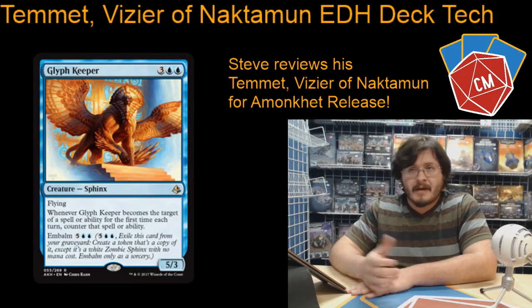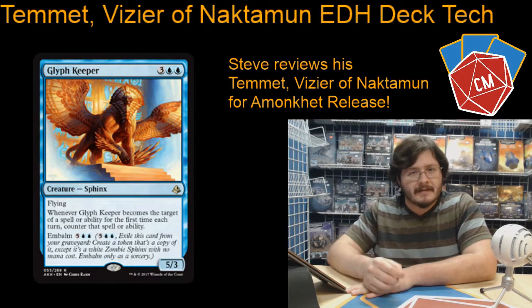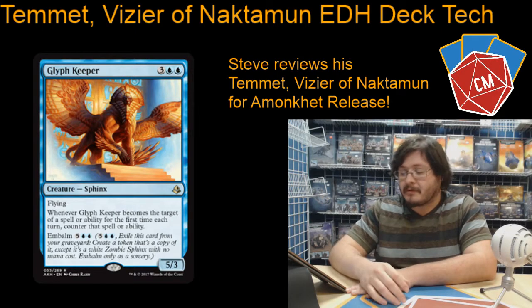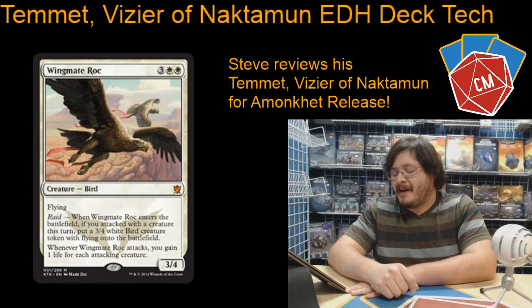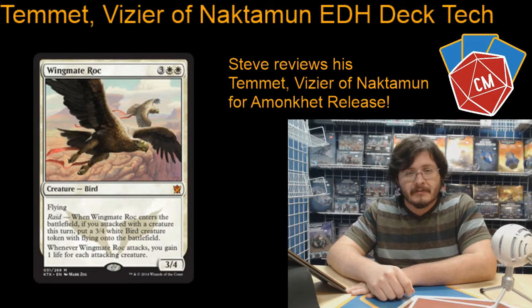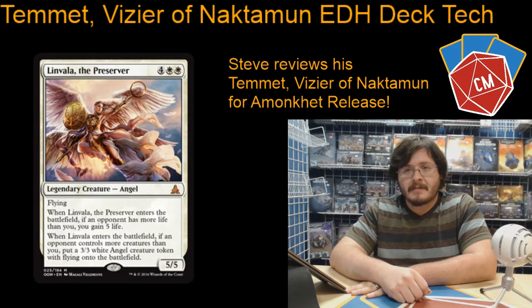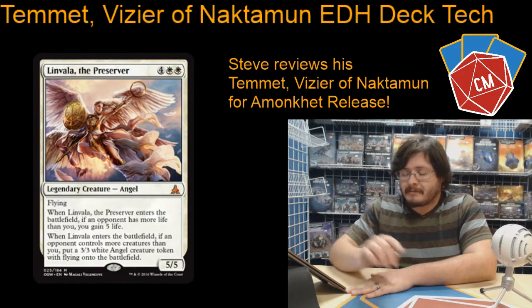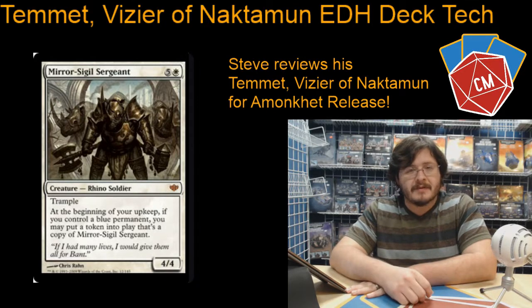Another new card — Glyph Keeper, just a 5/3 flyer, not bad. Also has the Embalm ability and kind of has the Frost Titan thing where you can't target it unless you pay 2 extra, which is pretty cool. We've got Wingmate Roc — good for gaining you some life and also for making you a 3/4 flyer. We've got Linvala the Preserver: when you're down in the game, this really helps, gaining you a little bit of life and giving you a token. Then Mirror Sigil Sergeant — this card can get quite broken. You can pretty much have an entire board of 4/4s; give it a couple turns and you've got an army.